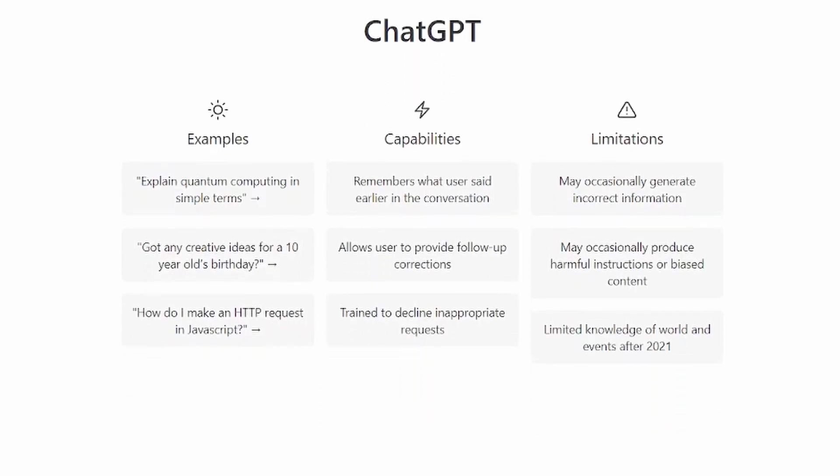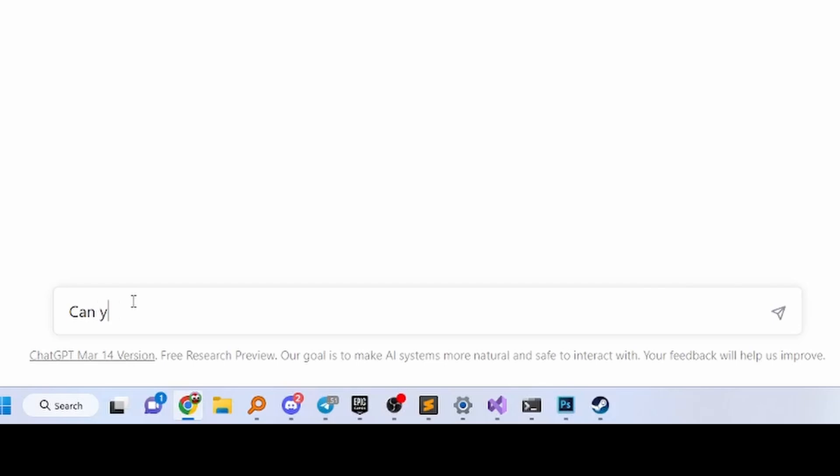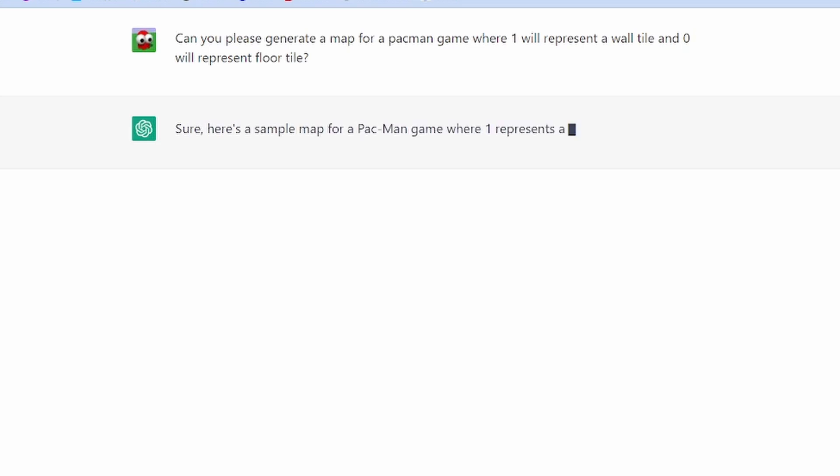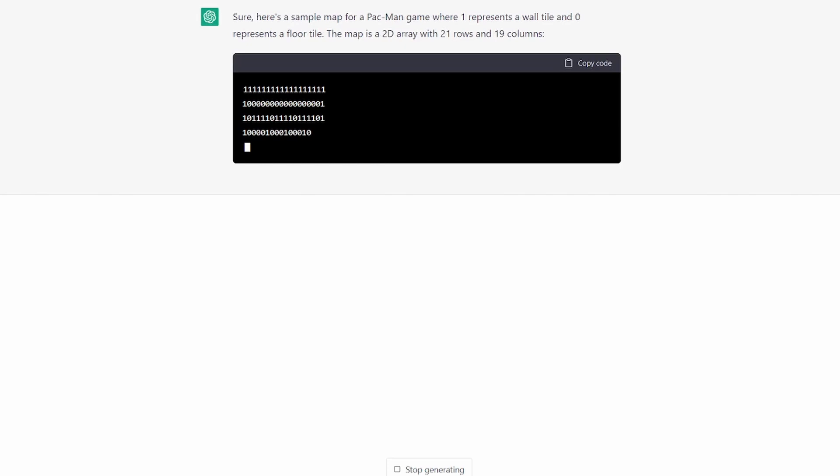To be honest, I do not expect it to accomplish well, but we'll see how it goes. So I went to the ChatGPT page and asked: "Hello, can you please generate a map for a Pac-Man game, where 1 represents a wall and 0 will represent a floor tile."